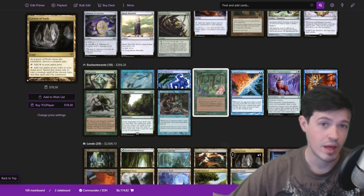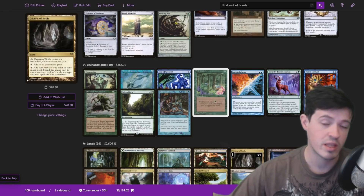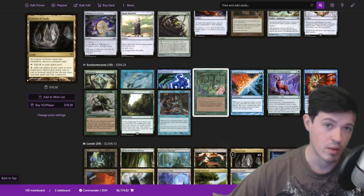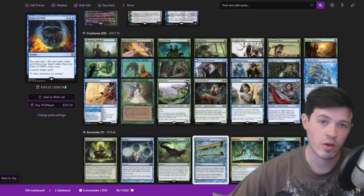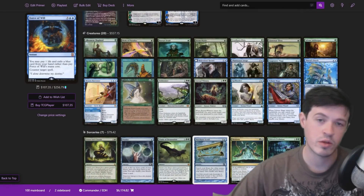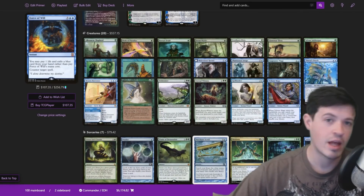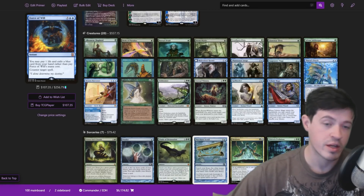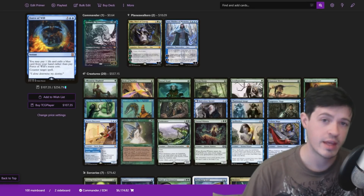By the time you're going through these loops and milling your entire library, it is nearly impossible for your opponents to disrupt what's happening. You also have other options we'll talk about when we go through the creatures — things that allow you to disrupt your opponents more aggressively. For example, spot removal isn't going to affect this loop when you have your entire library milled. That's how we actually win the game.